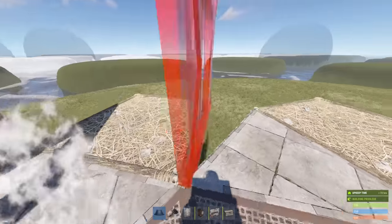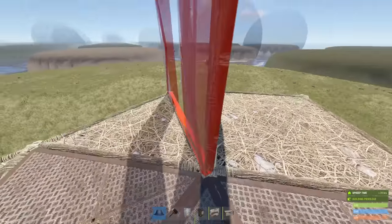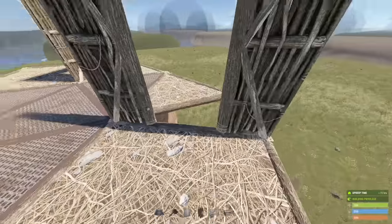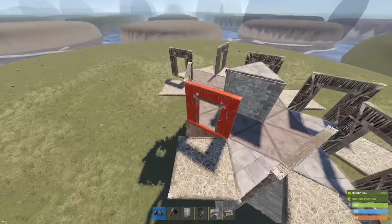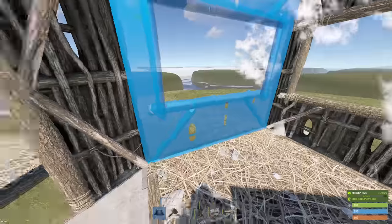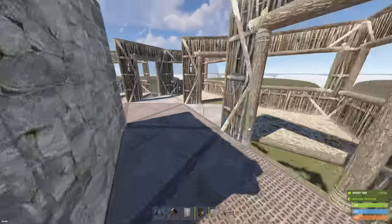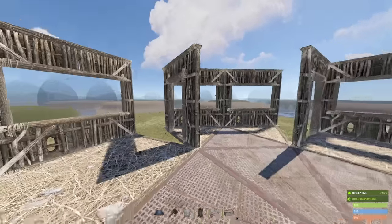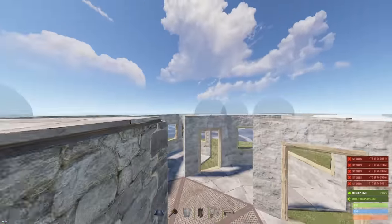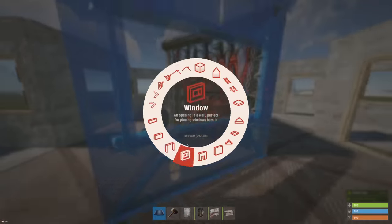Put the single door on the right side of each peak. That right there is complete. Now you can go and start adding windows to a lot of this. Easy — let's go. Upgrade all this twig to stone, and now we just need to get the ceiling of this whole thing down, plus an extra way out up here.